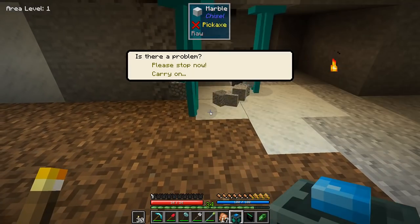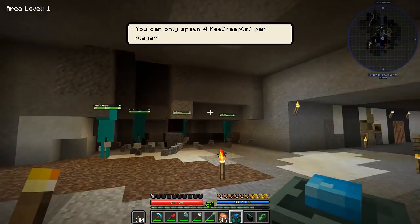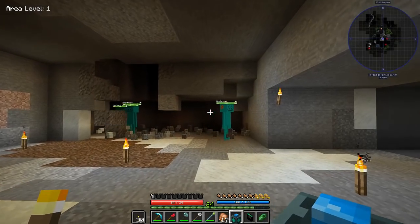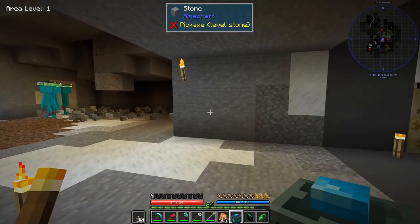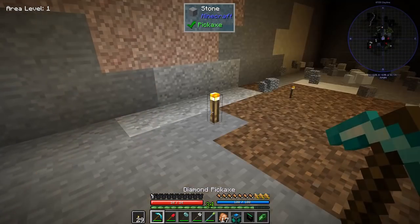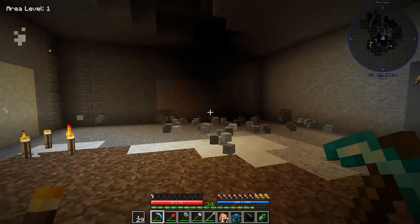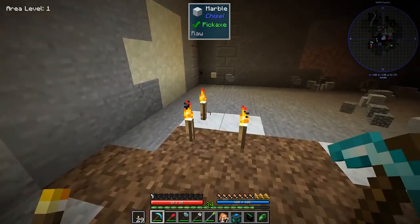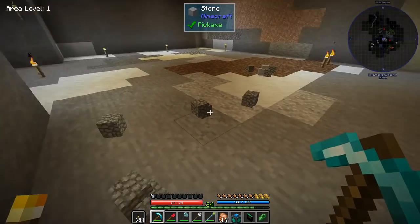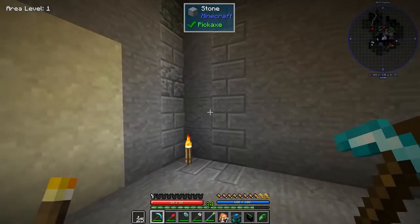Let's get a bunch of these dudes going — four is the maximum. I don't want to stand directly where they are because I'll get eaten. Let them do their thing, but we can't get too far because I'm a little afraid they're going to get into the next building. Perfect! They jumped on the torches at the last second. Let's make sure there are no spawnable spaces before I walk away.